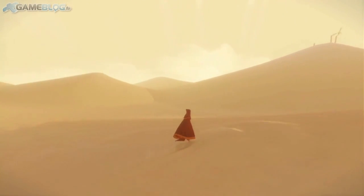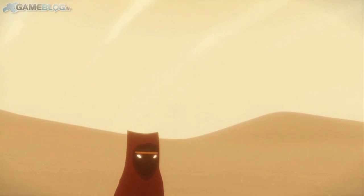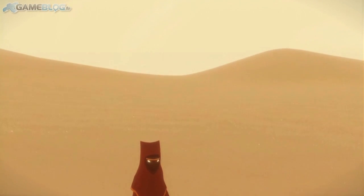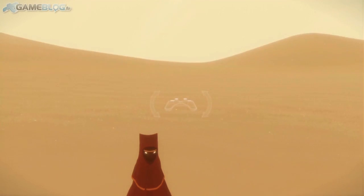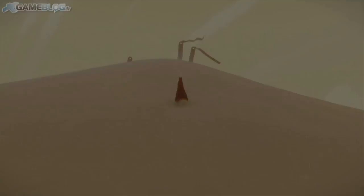Justement, le début, on est perdu dans ces grandes dunes de ce monde totalement inexploré. Ça me rappelle d'ailleurs Flower, cette manette en surimpression, on peut directement prendre le contrôle. Comment ça se joue ? Parce qu'on se rappelle que Flower avait une prise en main extraordinairement simple — on bougeait le 6-axis et on appuyait sur une seule touche pour se déplacer. Est-ce que dans Journey c'est aussi simple ? C'est un poil plus compliqué parce que tu peux faire un poil plus de trucs, mais ça reste extraordinairement accessible.